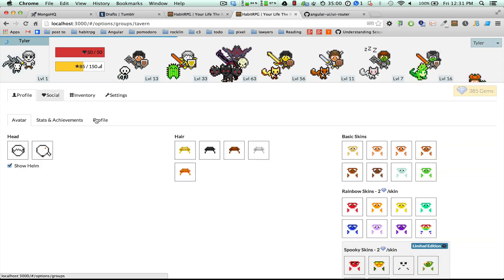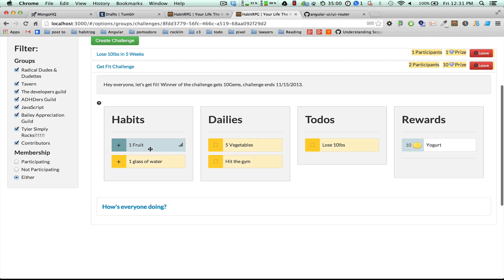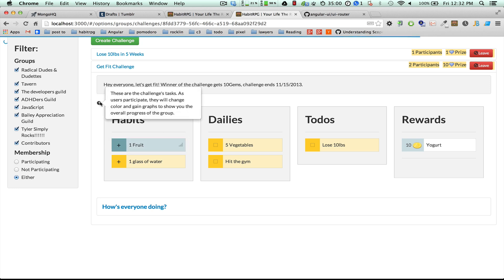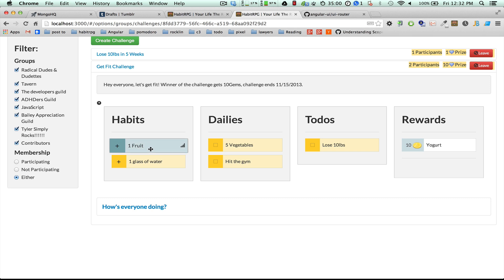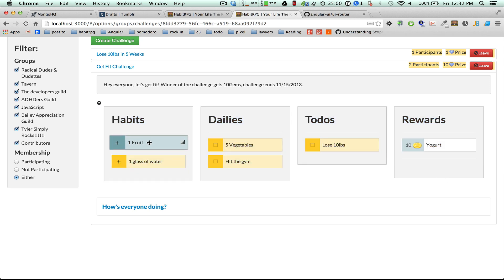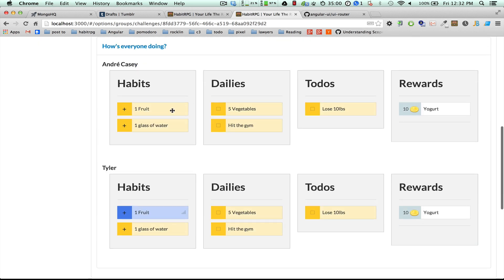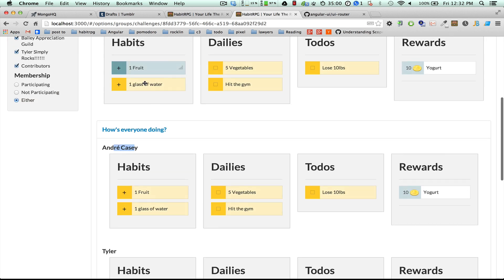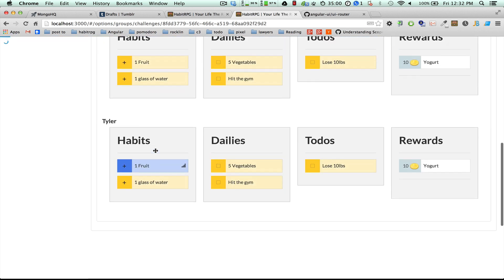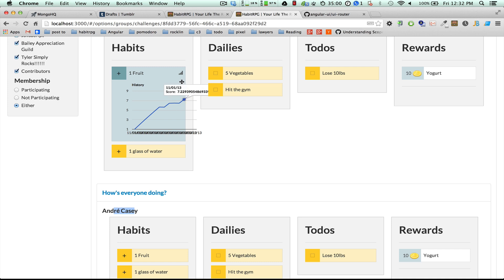I go over to Social and Challenges. I think this is part of the get fit challenge. There's a little popover that gives you a description. The color coding shows the aggregate for how well the entire group is doing at all the tasks — the average. Because there's another participant, Andrew Casey, it's actually accurate: mine is really bright blue, his is yellow, and this is the aggregate. If you click on it, it'll show you the progress of how everyone's doing.